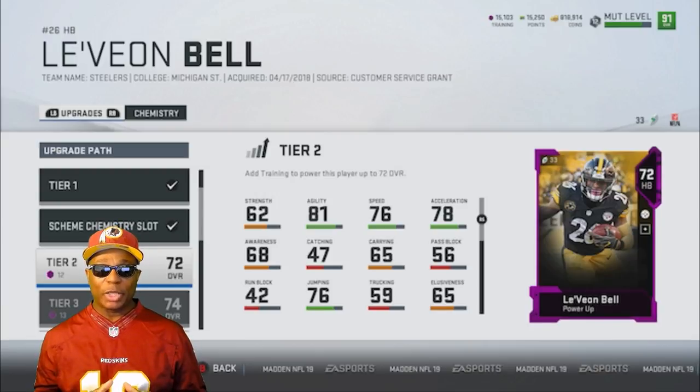One of the things they wanted to do is streamline the process of Ultimate Team, because Ultimate Team was really difficult — there's a lot of things I still don't understand. They wanted to streamline the whole thing, and part of getting started is building a new currency type. That currency is Training, which is one of the things you will need to power up players in MUT 19.